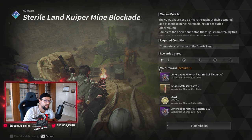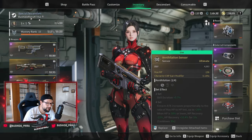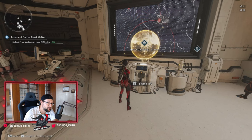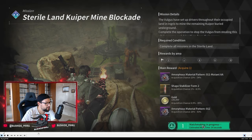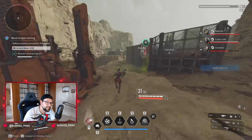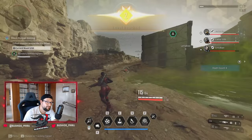Let's talk about the three methods I tested. The first method was Serol Land Kuiper Mine Blockade — the mission itself. I had my regular gear on, which included some character EXP, and we also got a 30% EXP boost today from the developers. I started at level 1, and it took me 4 runs to get to level 40.